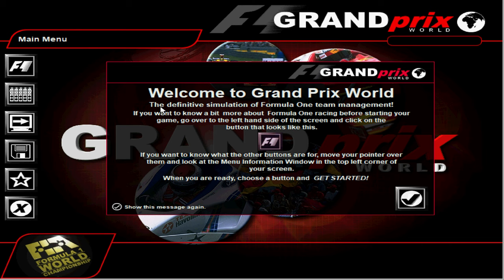So let's get into it and see how we get on. Welcome to the world of Grand Prix World, the definitive simulation of Formula 1 team management. If you want to know a bit more about Formula 1 racing before you start, go over to the left hand side and click on the button that looks like this — it's got a big F1 on it. If you want to know what the other buttons are for, move your pointer over them and look at the menu information window in the top left corner of your screen. When you're ready, choose a button and get started.